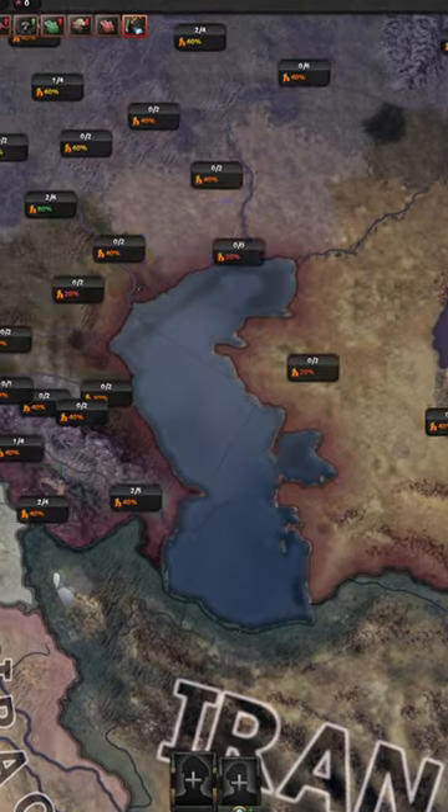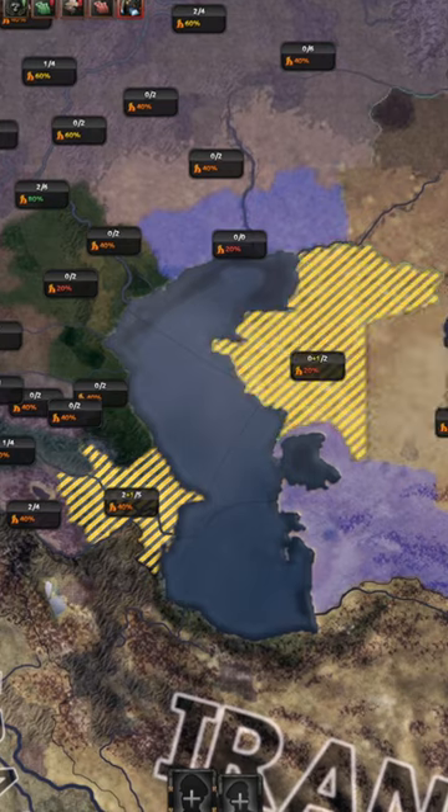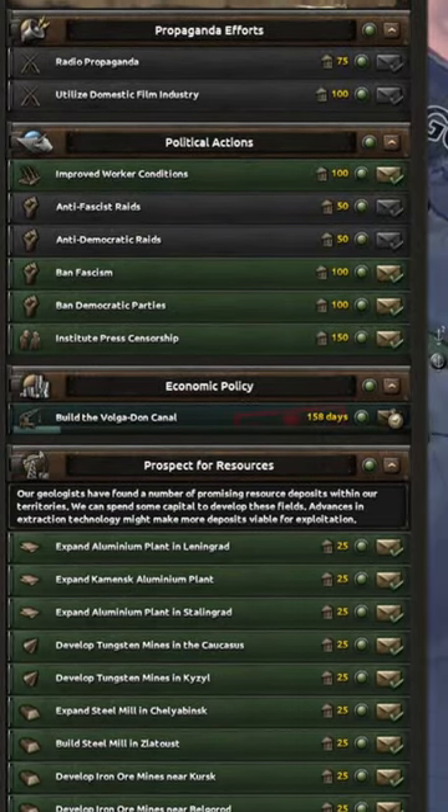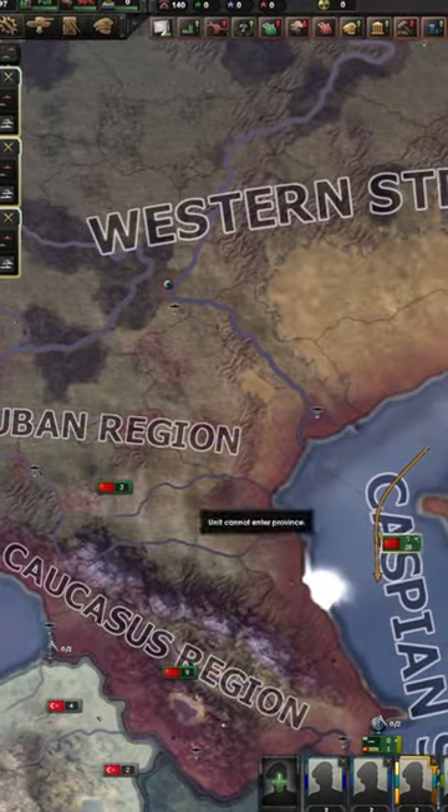You might be asking what this mod does. You can build dogyards next to the Caspian Sea. Then we have this channel, where you have to wait 180 days to build it. Now ships can just enter a sea.